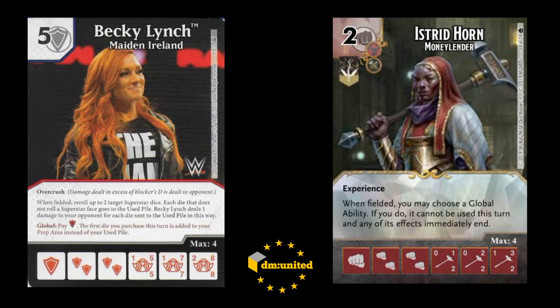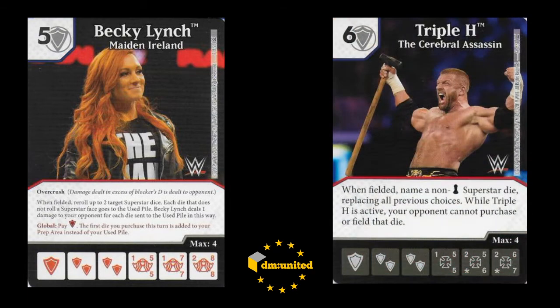My initial idea, before Infinity Gauntlet, was this kind of crazy shenanigans turn three to actually buy the next card, which was Triple H - who's exactly like the old rare Blob. My idea was, because Becky was obviously such a threat, in a mirror match, if you could use that crazy turn three to either go for Becky or go for Triple H, then you could use Triple H to lock down their Becky.